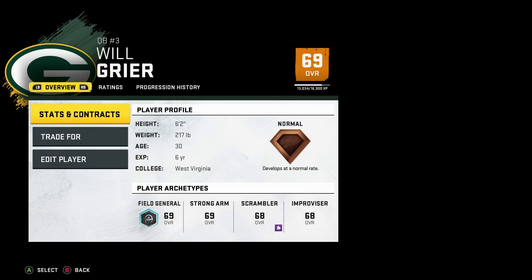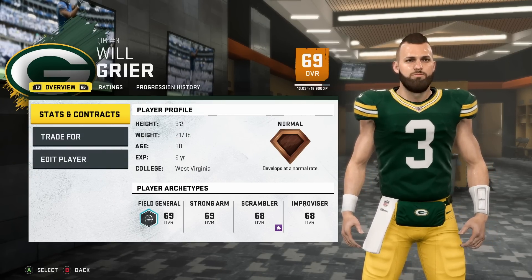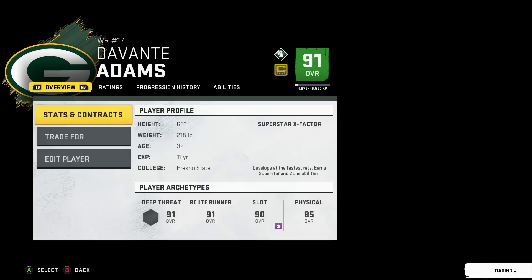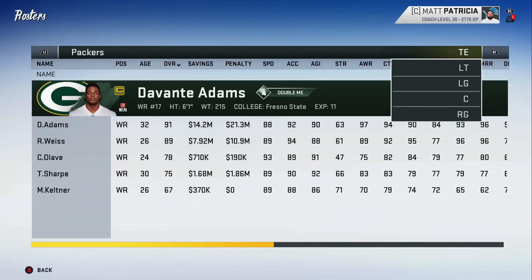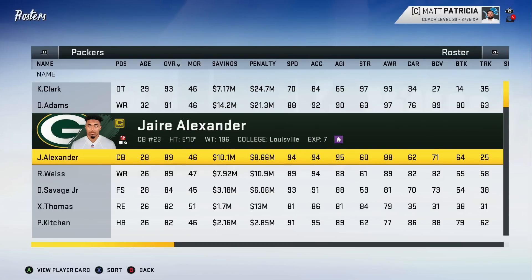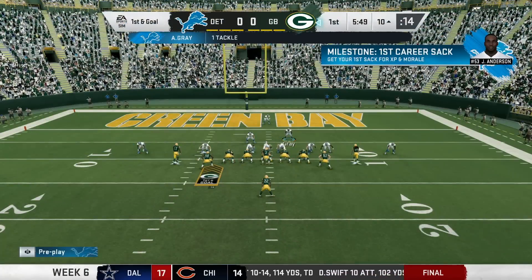We hop into another NFC North matchup, this time versus the Green Bay Packers. They are quarterbacked by 69 overall, 30-year-old Will Greer. What is wrong with the Packers? They should be building with a better quarterback — they still have Devante Adams at 91 overall, number 9 in the league, though aging at 32. They still have Kenny Clark at 29 and 93 overall, Jair Alexander at 28 and 89 overall, and Darnell Savage in his mid-20s at about mid-80s overall. They just need to get a better quarterback.